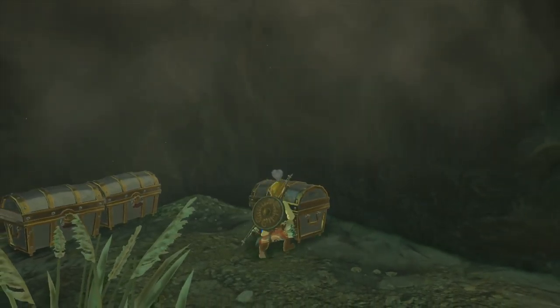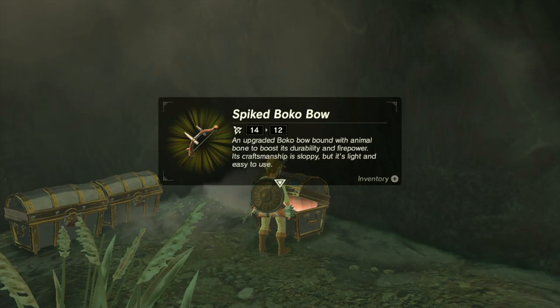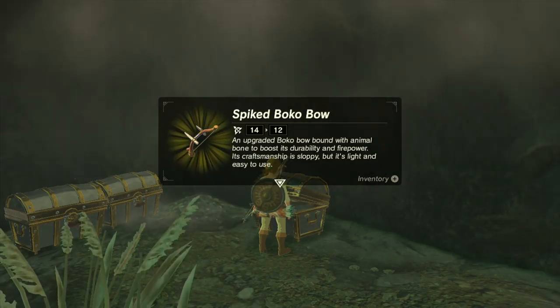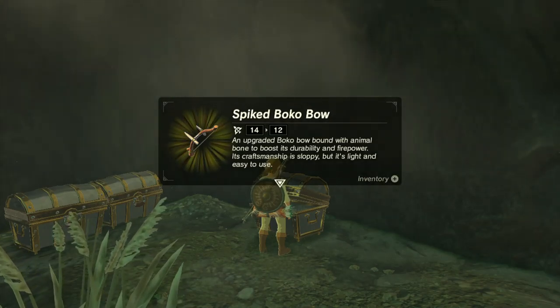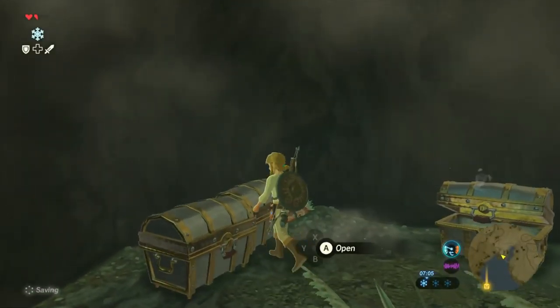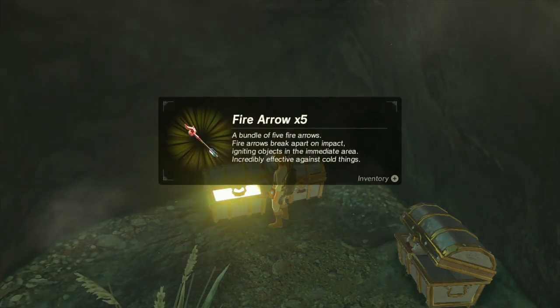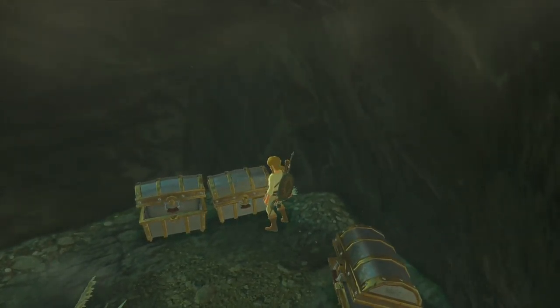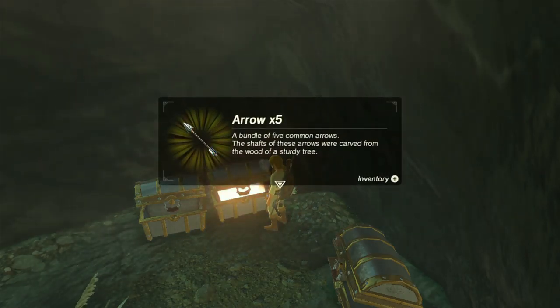Right, chests. Spiked Bokobow — an upgraded Bokobow bound with animal bone to boost its durability and firepower. Its craftsmanship is sloppy but it's light and easy to use. Bundle of fire arrows, and some more arrows.